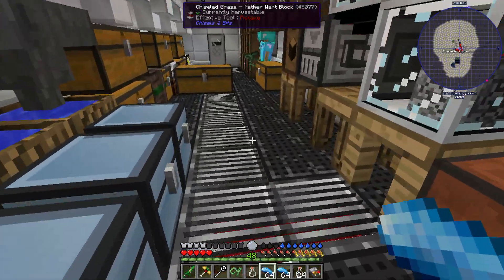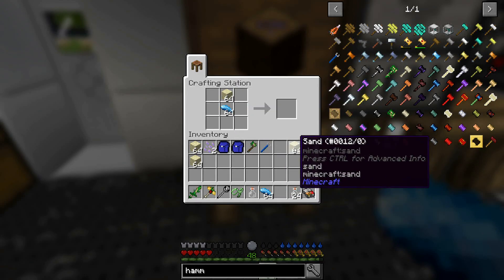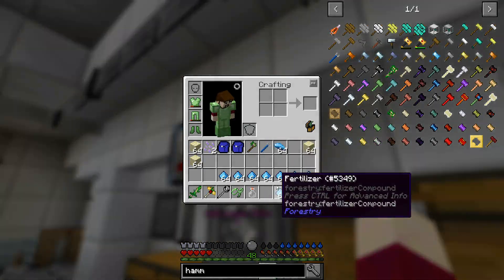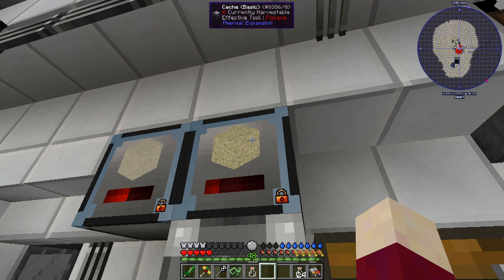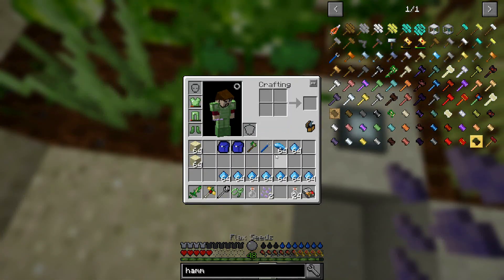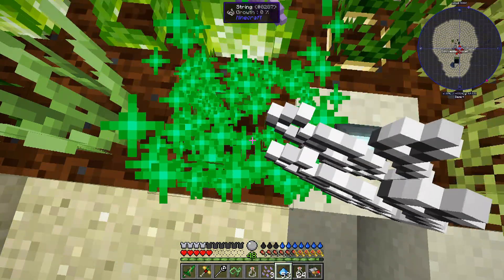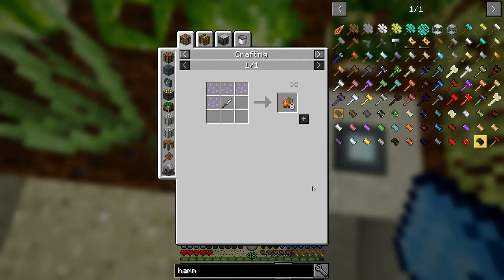Back to what I was looking at - fertilizer and flax. Flax always used to be a very good way to get string. I think I'm just going to make eight stacks first and we'll go from there. You can see my sand stores are definitely dropping, so we need a lot more sand. We'll grab our flax and fertilizer and grow that - we're getting lots of seeds. The question becomes: do we have any uses for these seeds?